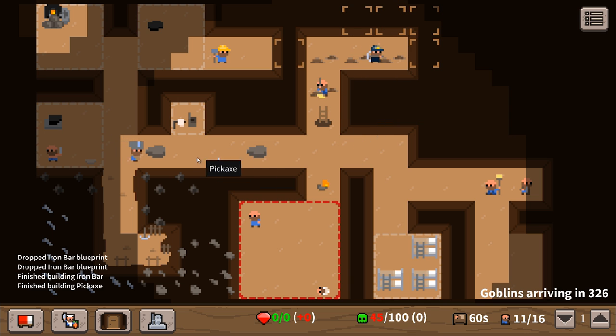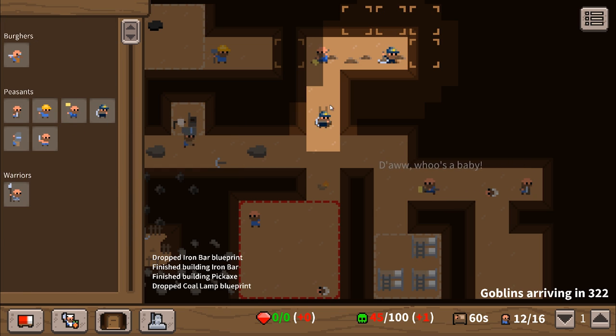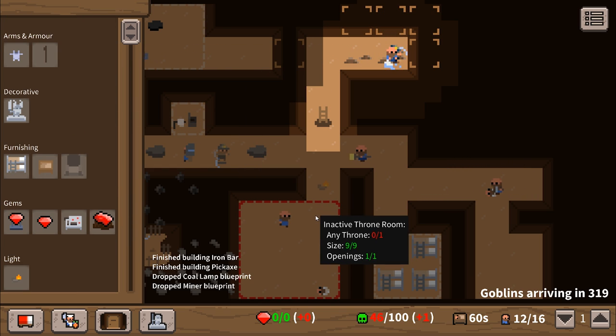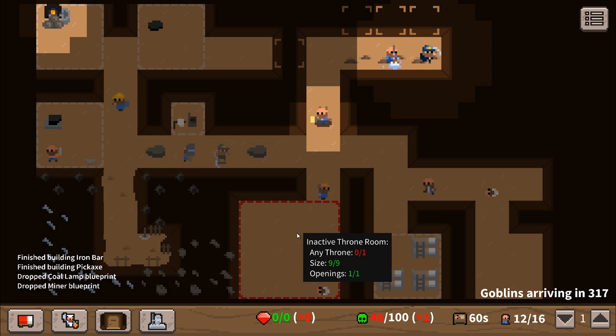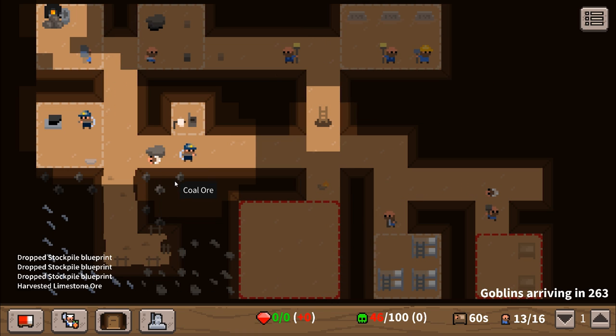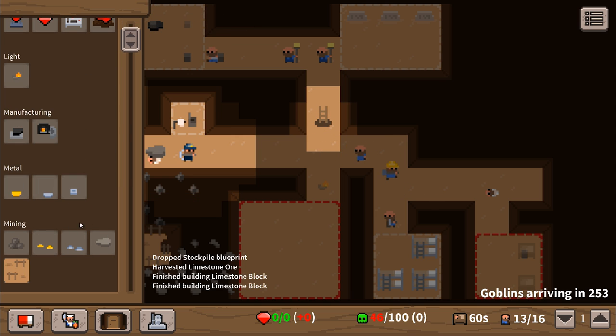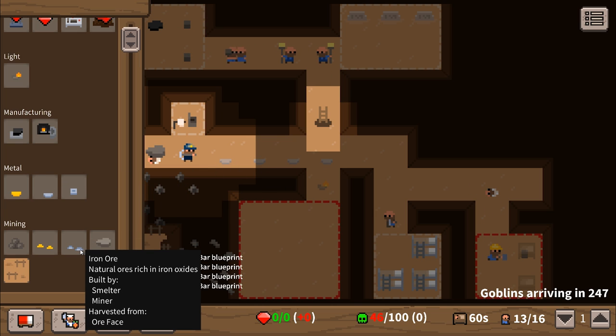These guys will happily dig it up. We can get a new miner. Another baby - we need a whole load of limestone blocks. Another baby's come been popped out, excellent! Look at us, we're thriving. We don't have much metal - we need a lot of metal. We need at least four iron bars so we can recruit some guys.